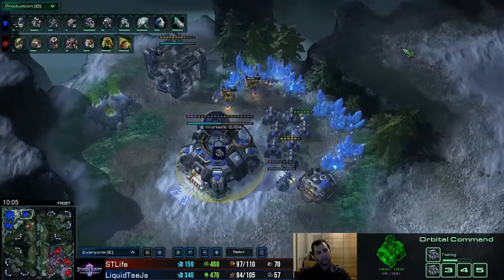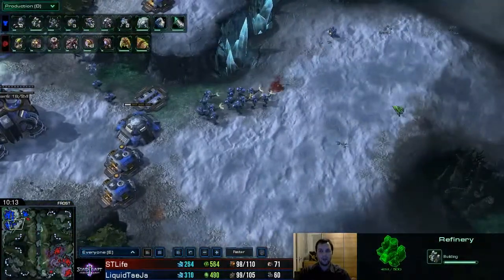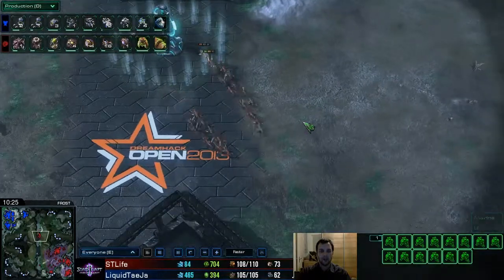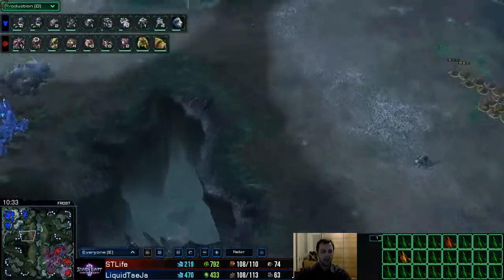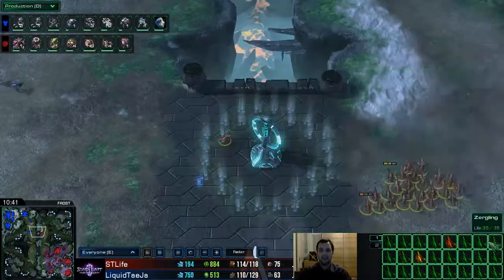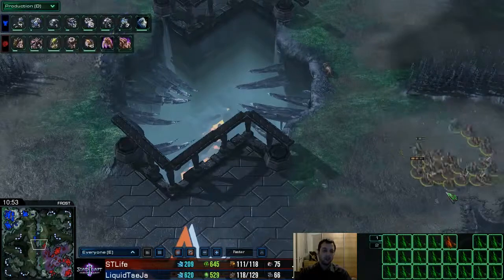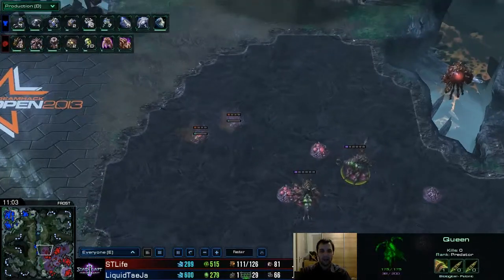Another hatchery is coming up — that's base number four for the Zerg player. Three bases means they're roughly equal, since the Terran needs to be one base below Zerg to have a similar economy. This is because Zerg units are suicidal in nature — zerglings are cheaper than marines but die sooner, so it balances out.